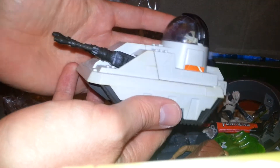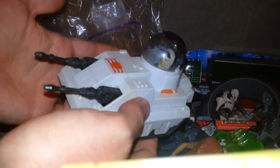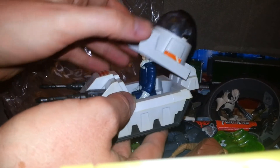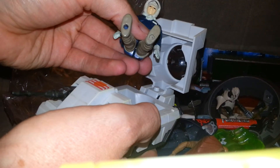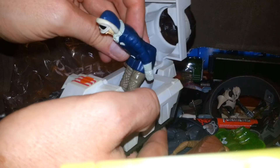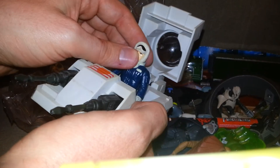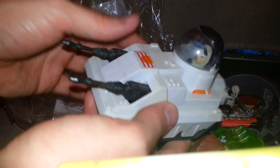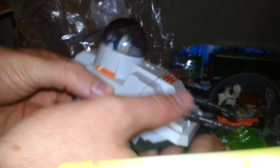Look at this! So chuffed to get this! This is the Grid's original mini rig from when he was a kid! He basically said I could have it if I was going to take good care of it, and I'm going to take very good care of it! And it even came with his original Han Solo, who's in excellent condition! I guess that's because he's probably lived inside of here for the last 30-odd years!